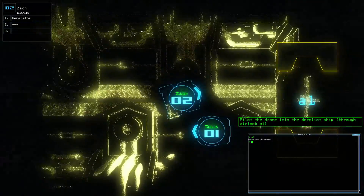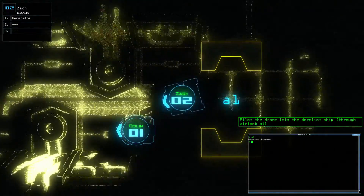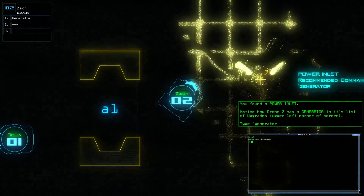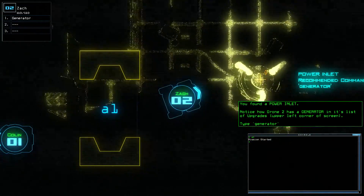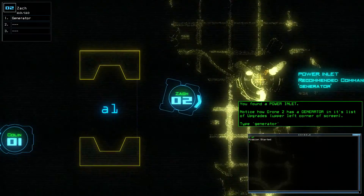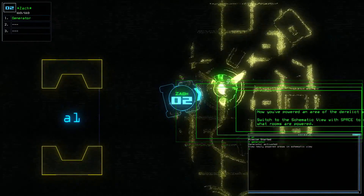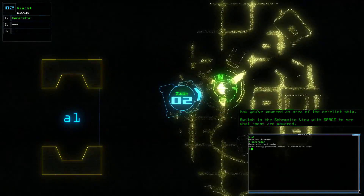It's like those robots that scan rooms — it does a scan. You get like sonar or something. It looks like sonar, like a radar — bloop — that's what it kind of reminds me of, and I like it. Okay, you found a power inlet. Notice how drone 2 has a generator in its list of upgrades, upper left corner. I see up there — generator. Let's type 'generator'. It's gonna finish the word for me. That's nice. Look at that, we powered up an area of the derelict ship. Switch to schematics and see what we did.